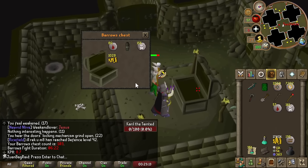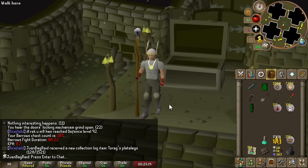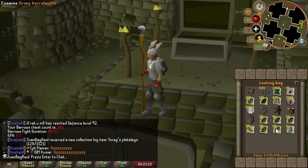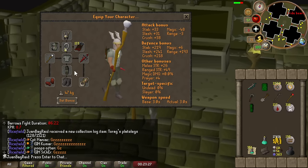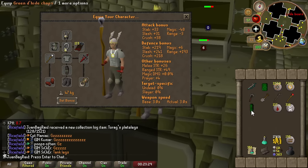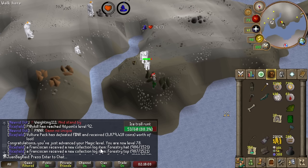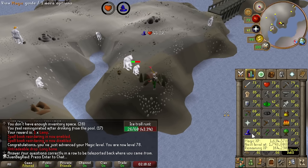Yes — Torag legs! Let's go! Look at that defense increase — oh my god. We got 78 magic! It is time to finally build ourselves a decent altar. I'm not going to build marble and gilded yet because it's too expensive, but the limestone one still gives you 2x XP when you use a bone on it. And of course it's an altar so I can get my prayer back — the idea is to have the Barrows portal set up, go to my house, pray up, and then go through the portal.